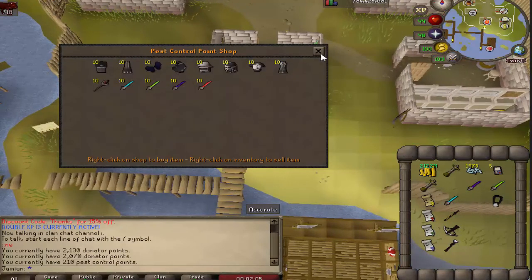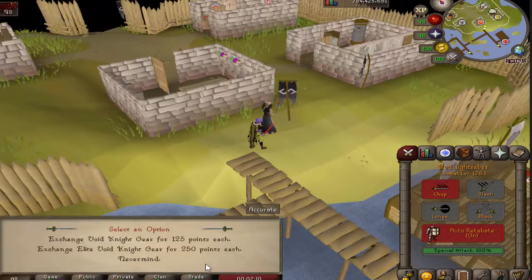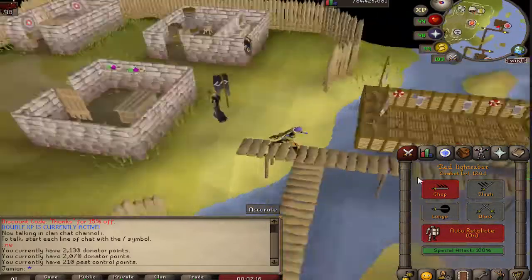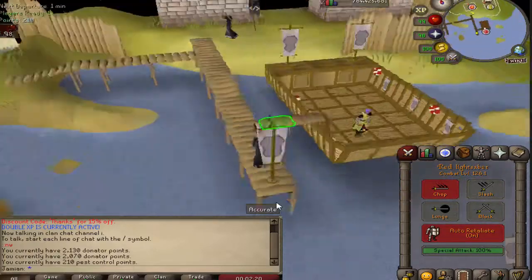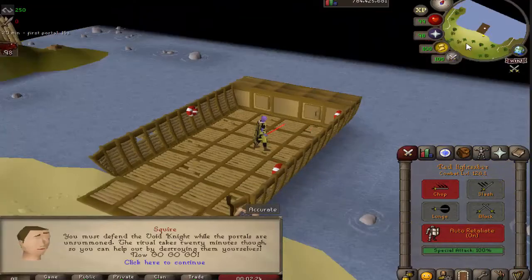You have them in the pest control shop as mentioned, but you can also exchange your void items now. If you talk to the void knight, you can exchange your normal void knight items for 125 points and your elite void for 250 points to get your points back. The lightsaber is basically a Karasi — it has similar stats to the Karasi that originally came out.